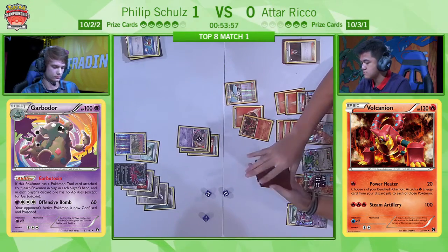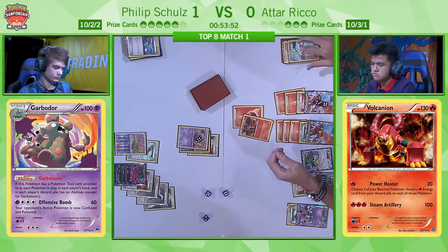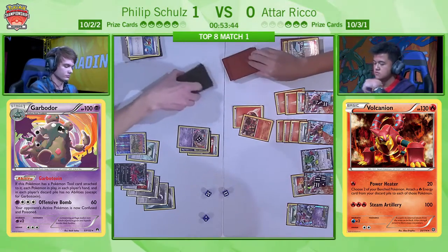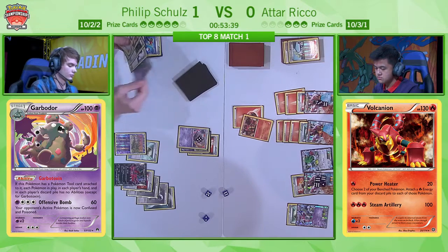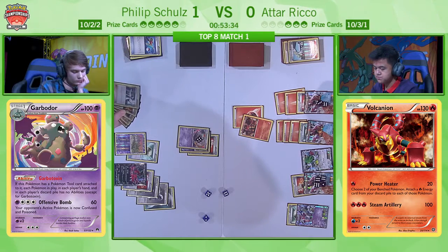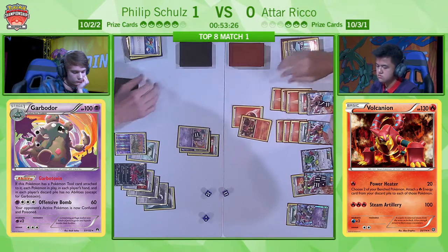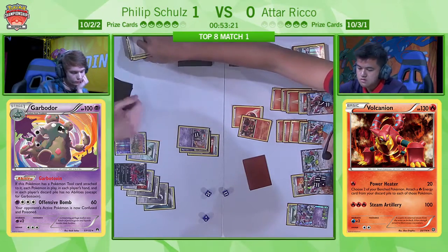We've seen throughout the tournament that Fright Night Yveltal has been friend or foe for the other Yveltal decks, since they are focused on Fighting Fury Belt themselves. In this spot, even a one-count could completely change the game. It looks like Atar is happy to play the N, and like we've said, it's down to Atar — he can fill up his board as much as he likes, have multiple Volcanion EXs set up, even finish off the Garbodor with a Sky Return play to move the Shaman off the board. He could even start passing turns and leave the Garbodor active, forcing resources out of Philip — there's no reason to knock it out for a little while.